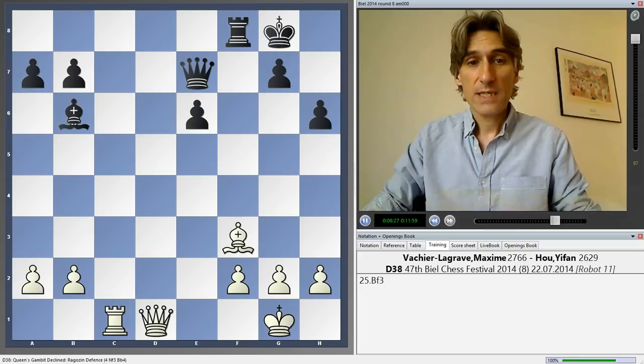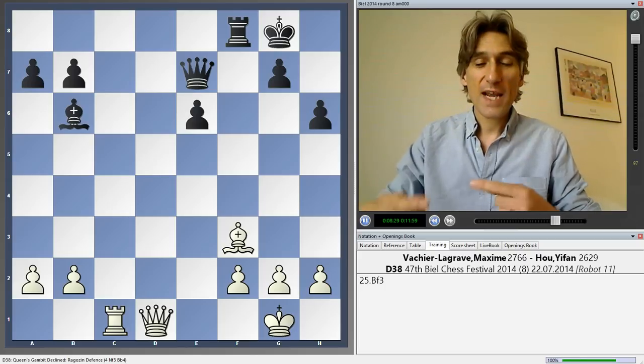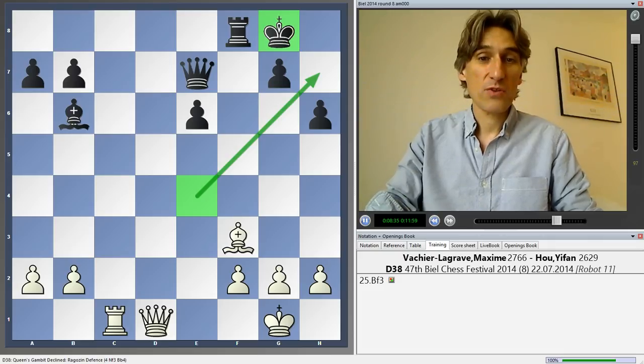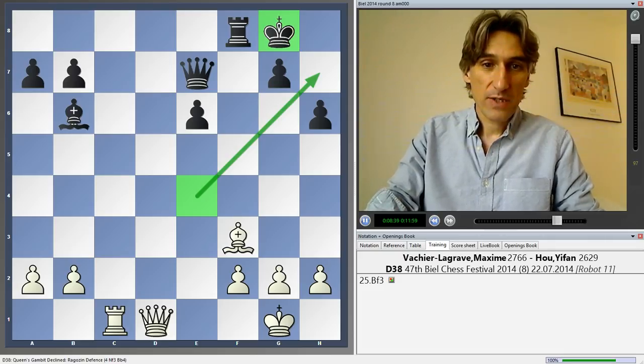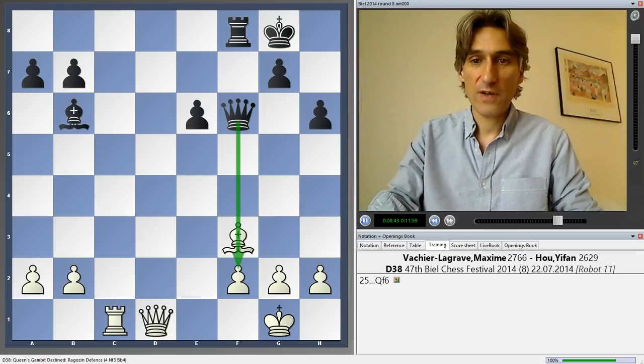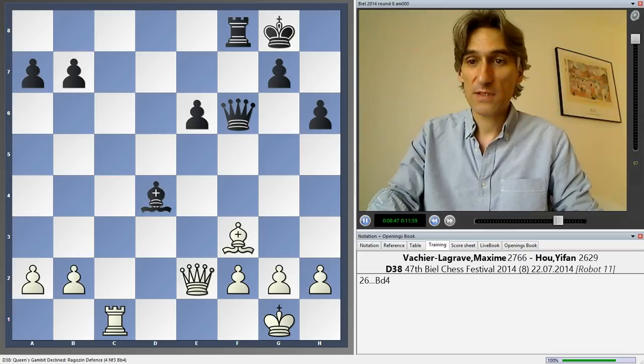The problem is, if white can untangle from this position and set up a bishop on e4, then this could be rather uncomfortable for black's king. Queen f6 — good move, keeping the pressure on the f-file. Queen e2 and bishop d4 — the bishop stands nicely here. Hou Yifan waited with king h8.